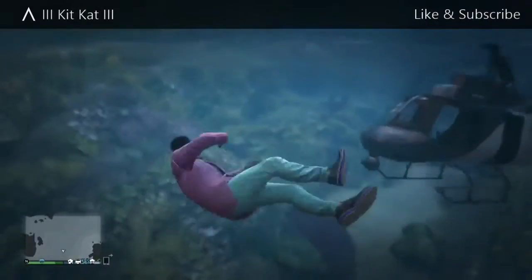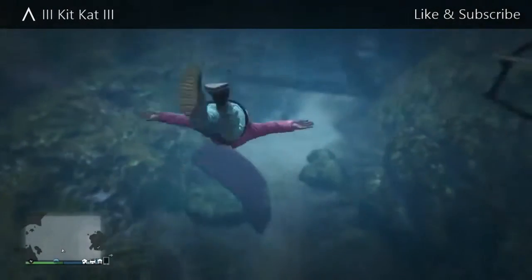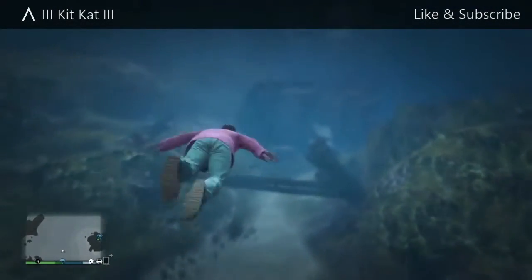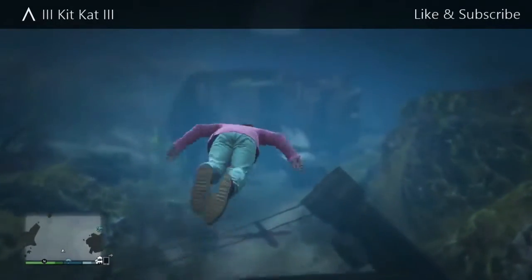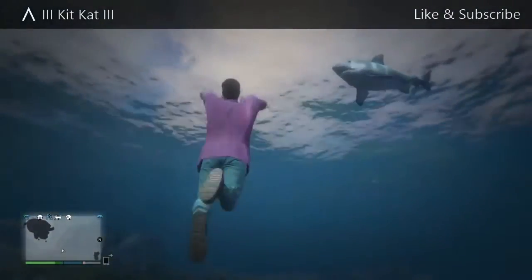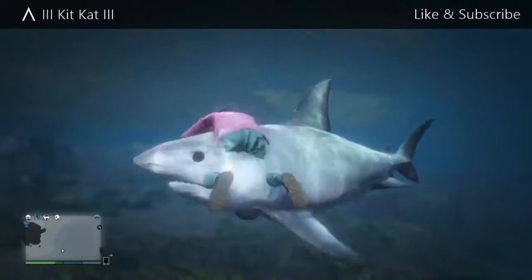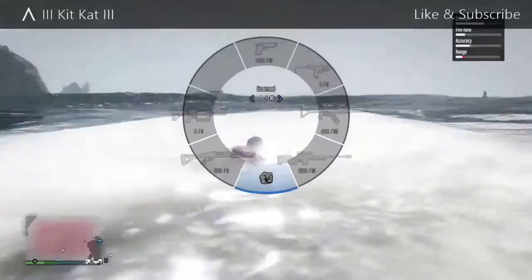Once you're under the water, there's going to be a little boat that sunk — swim towards that boat. Once you're near that boat, just click the home button like I do. Note: it's not going to show me clicking the home button because I'm using Game DVR. Once you click the home button, just turn around and there'll be a shark just sitting there floating. Like I said before, if you're doing it solo it won't move, if you're doing it with a friend it will move.